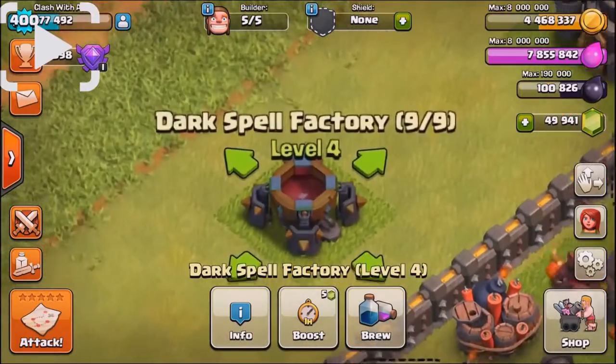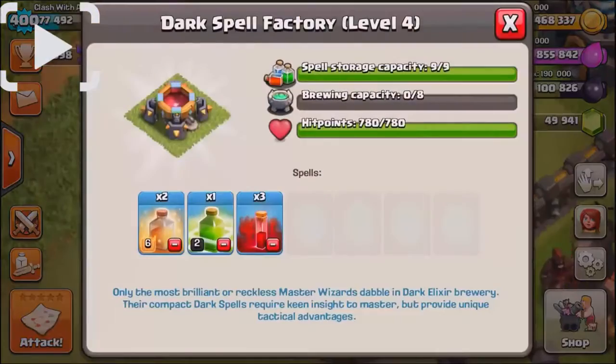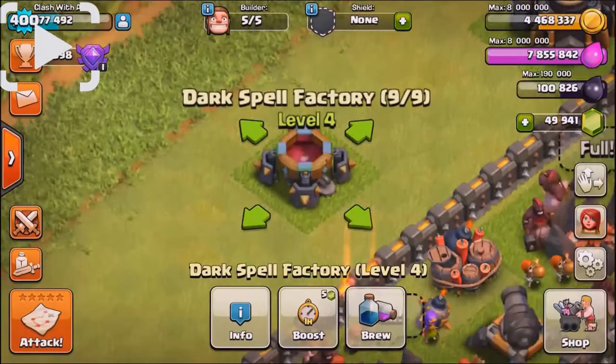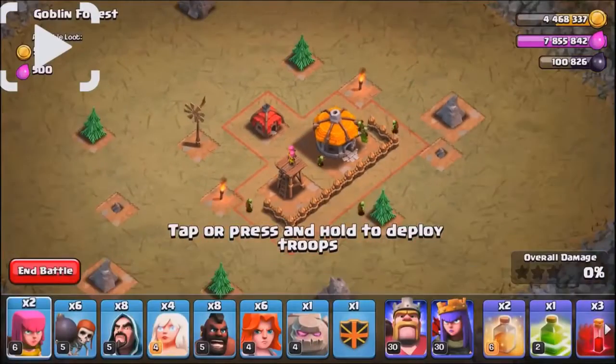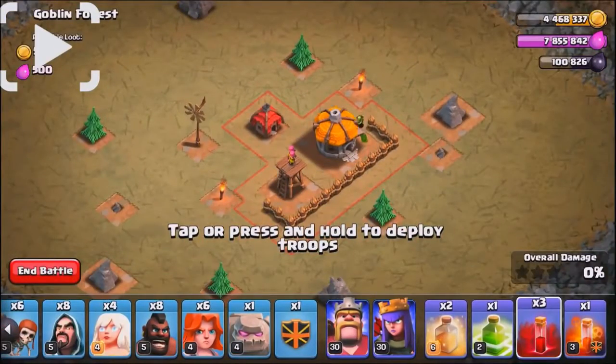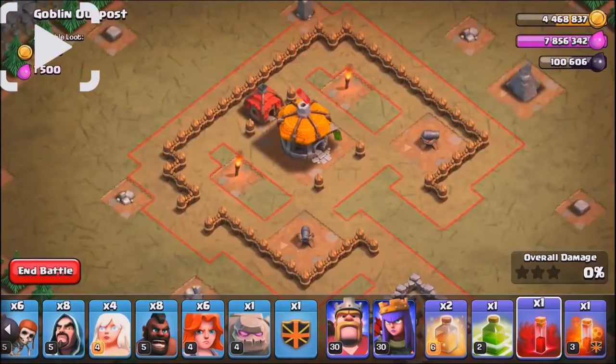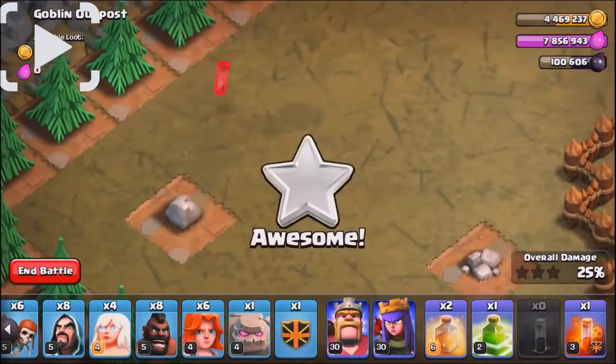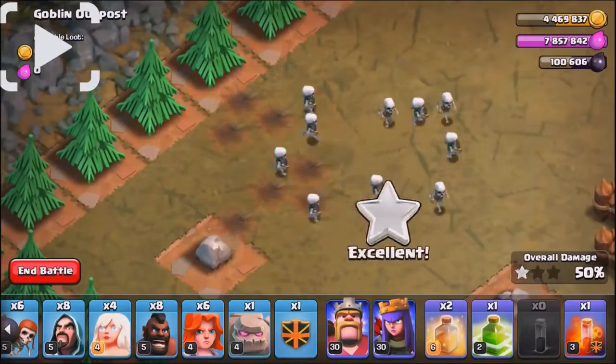Hey guys, what's going on, it is Ash here coming at you today highlighting the brand new dark spell in Clash of Clans. It is available at Town Hall 9 — it is the Skeleton Spell. We're going to go ahead and show you the spell in action on the goblin map, and then stay tuned to the very end of this episode because I'm going to show you a few other features added in this update.